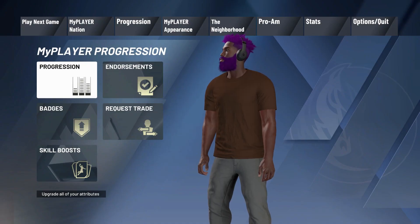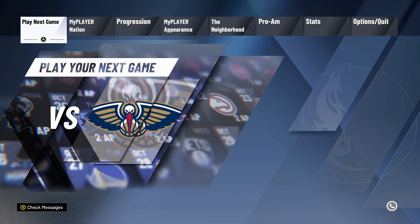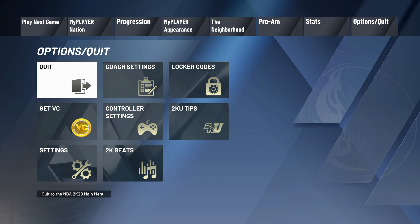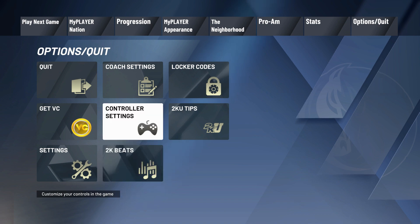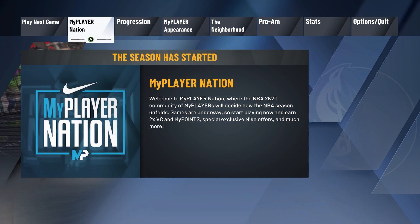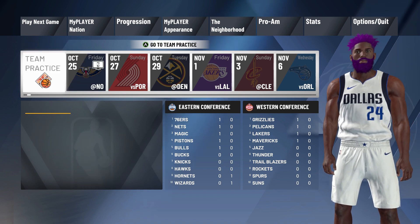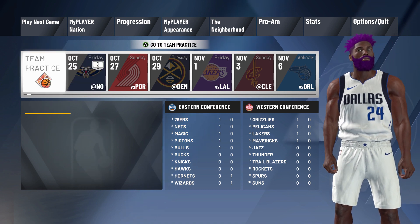So we are a 79 overall now. Let's check out our jump shot — can I edit that? How would I go about editing that? I feel like there's a way, but I'm not sure what it is.